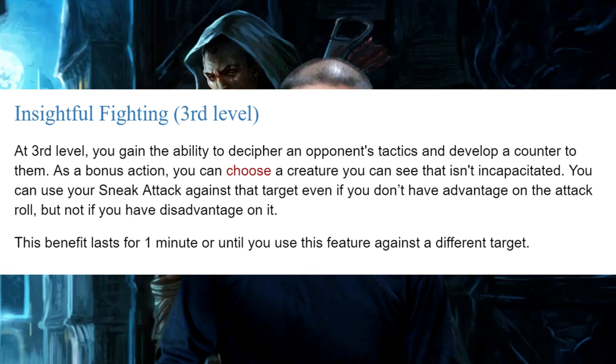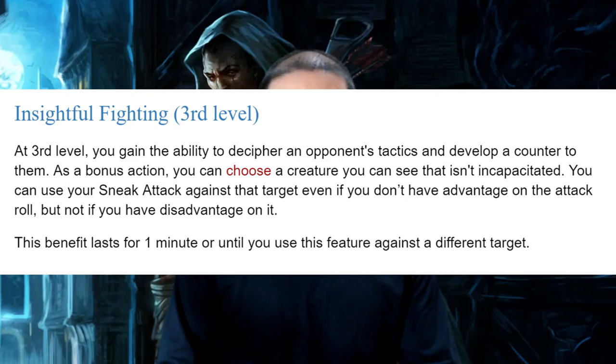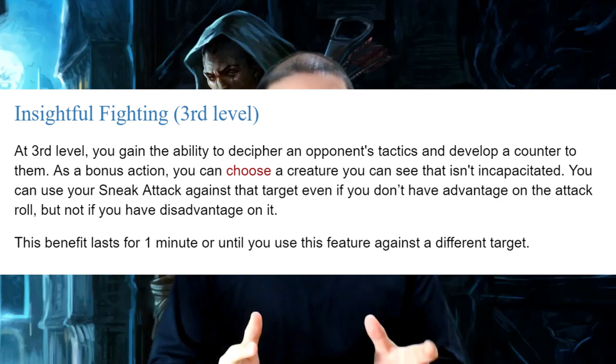Remove the Insight versus Deception skill contest requirement. Because Insightful Fighting is so niche, whenever it becomes helpful, just use a bonus action to activate — and it's on, no die roll involved. This solution is elegant, simple, easy to use, and easy to remember. But if you're like me, it's not that satisfying for a subclass feature to be so situational.